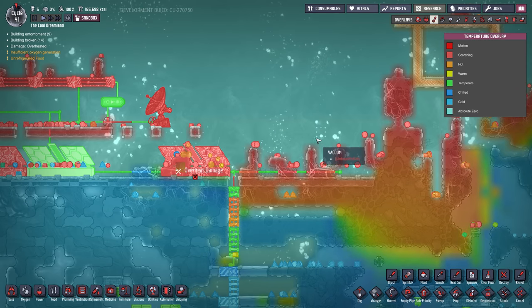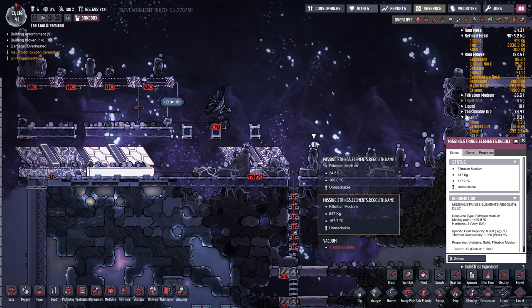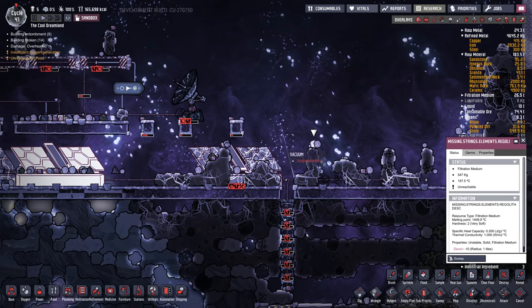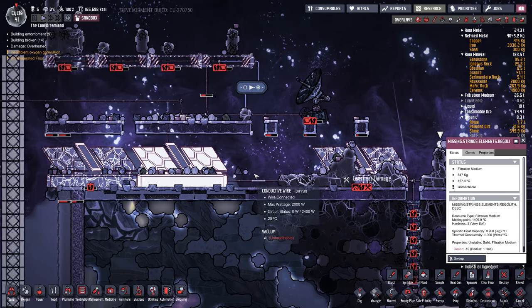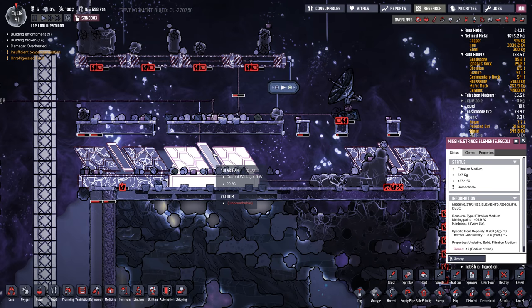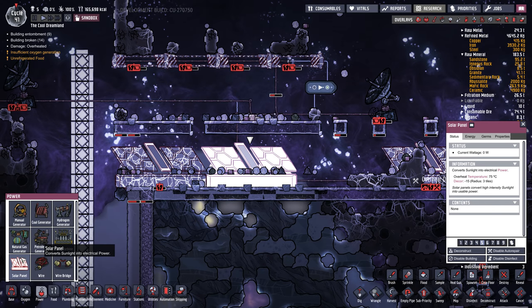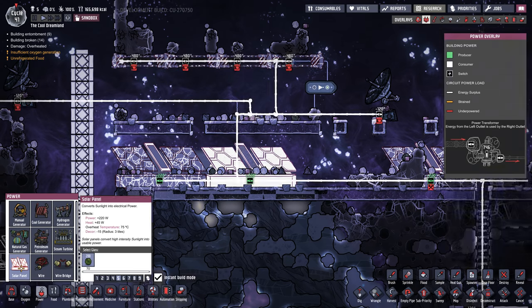Now apparently there are different types of meteors. I think they're depositing regolith, which doesn't have the proper strings yet. A lot of stuff doesn't have its proper art yet, but you'll also notice there are now solar panels, which are pretty awesome. They're under power and the art's not quite done yet, but they produce up to 220 watts and also produce 45 watts of heat.